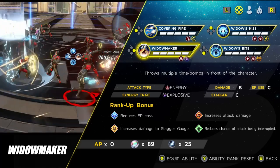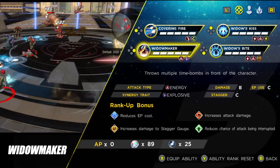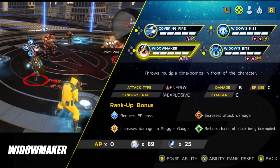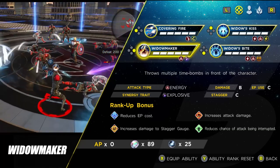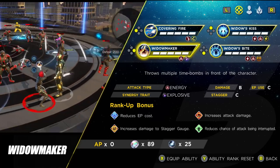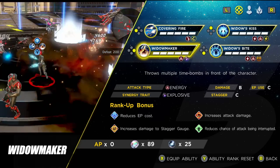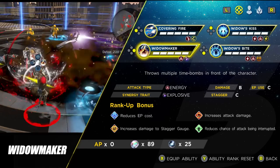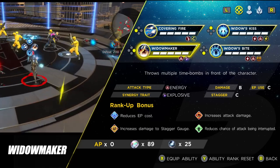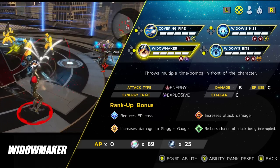The next ability is Widowmaker — you throw out serious grenades. I use this for two reasons: one, it can be nice to take out low-level trash, and two, if you need to proc a synergy attack. If a boss is staggered and you need to stun them, you throw out Widowmaker and then follow up with either Widow's Kiss or Widow's Bite to create that synergy and stun the boss — a really nice combination.